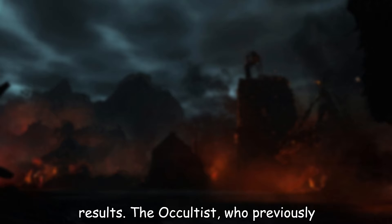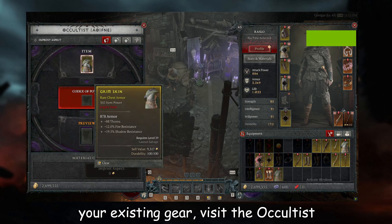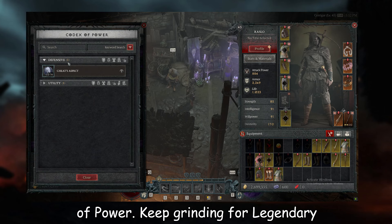The Occultist, who previously extracted aspects, now helps with changing them. If you want to change an aspect on your existing gear, visit the Occultist and open the Imprinting tab. After that, select the desired option from the Codex of Power.